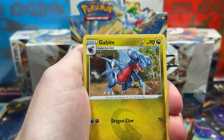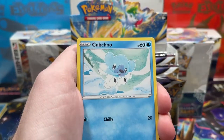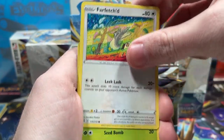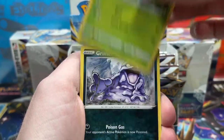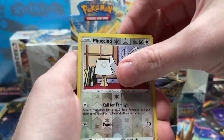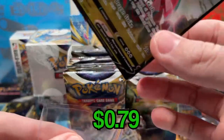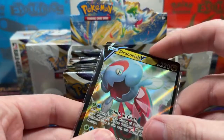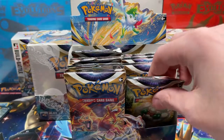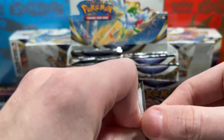We've got a Morgrem, a Gabby, a Light Gloria trainer. We need full art trainers too, rainbow trainers, rainbow regulars. We've got a Duskull — we need more holos. There's just so many cards in the set I don't have yet. Reverse Mincino, and Dracovish V — he's a new friend to the binder, so we're gonna sleeve him up. So far: two V's, one holo, and one character rare.